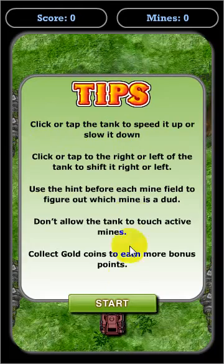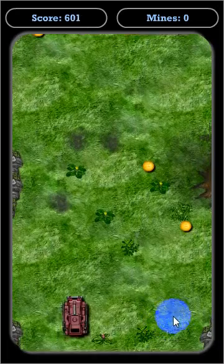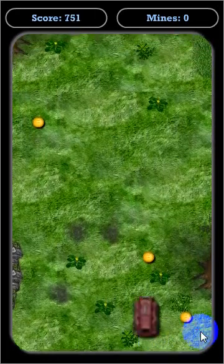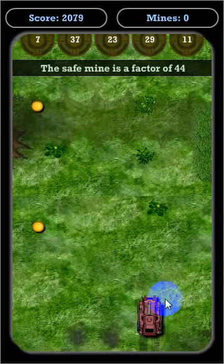This gives you some tips on how to play. Let's go ahead and skip that. When you first start, you can pick up some coins here. The way you control the tank is by clicking to the left of it to go left and to the right to go right. To speed it up, click on it; to slow it down, click on it again.